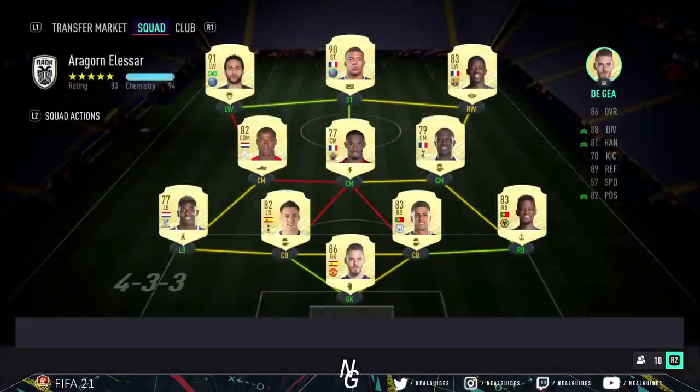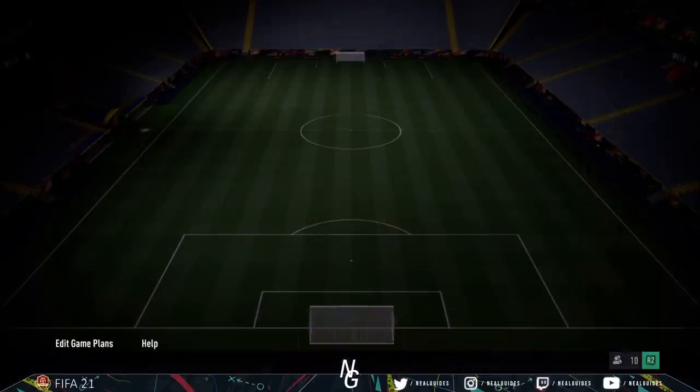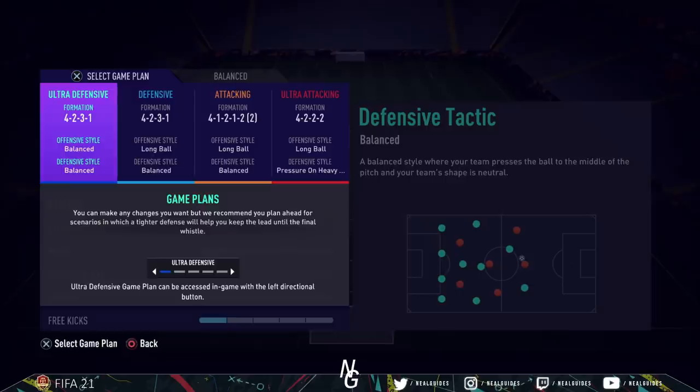You can use these with any team — I can show you the team that I'm using. The key thing with having a progressive system is that you have a formation for every situation in the game. So if you're losing, you have a formation to come back. If you're winning, you have a formation to close the game. If it's a draw, you have a steady formation that can still be very attacking but also very defensive. We don't play the 4-3-3 in-game — this is just for chemistry purposes so players get the most amount of chemistry. Then we have four tactics, so if you haven't watched my tactics videos, I'd suggest watching those. I'll explain each one individually.